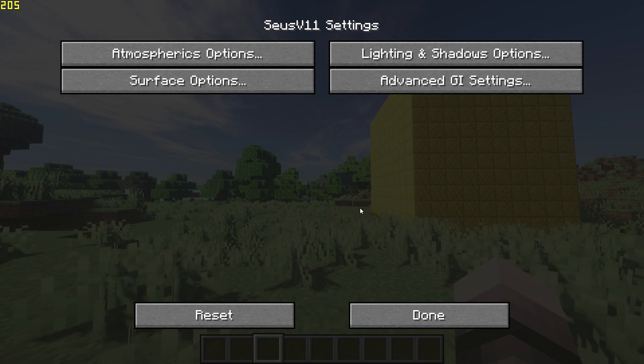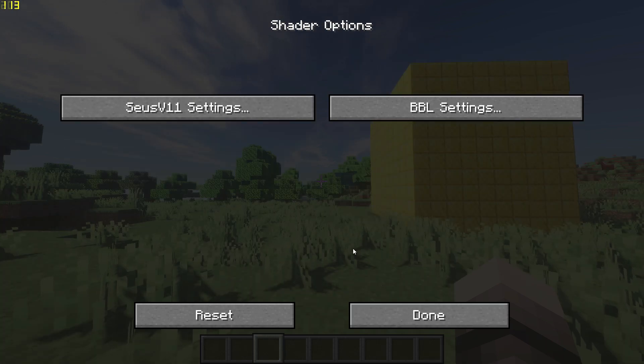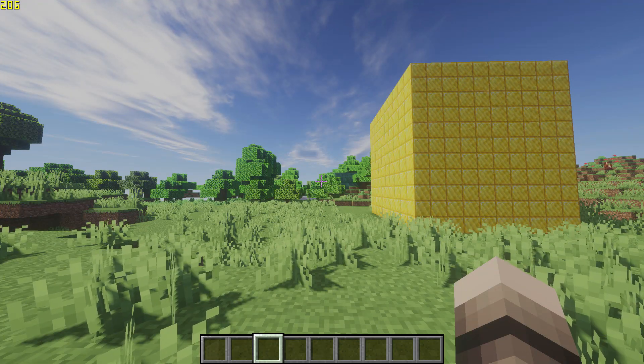Finally, go back and go to BBL Settings and turn off Lens Flare. Now head back into the game and you should notice an improvement in FPS. And that's it. Thanks for watching.